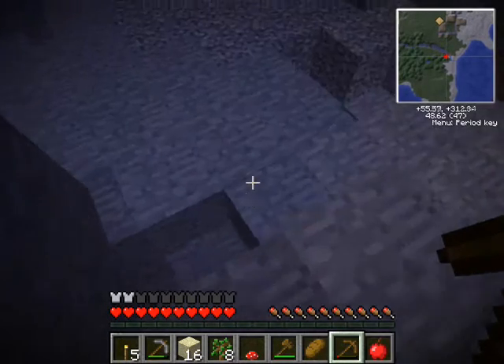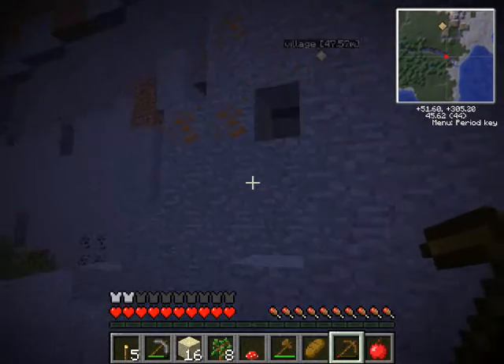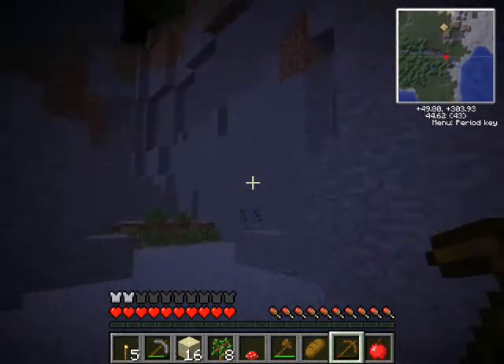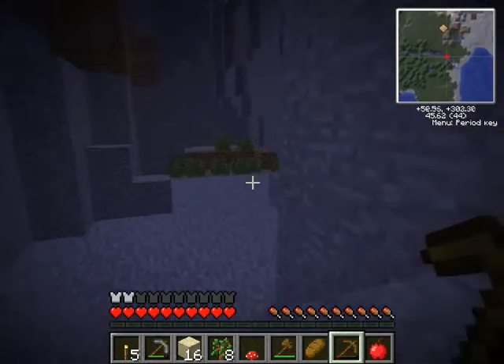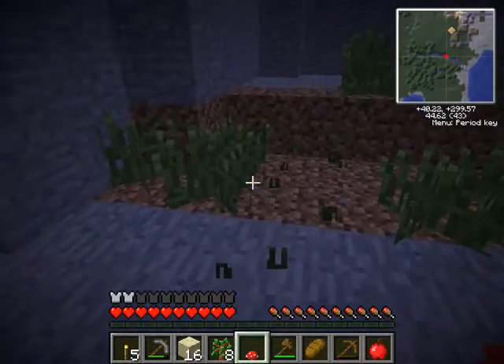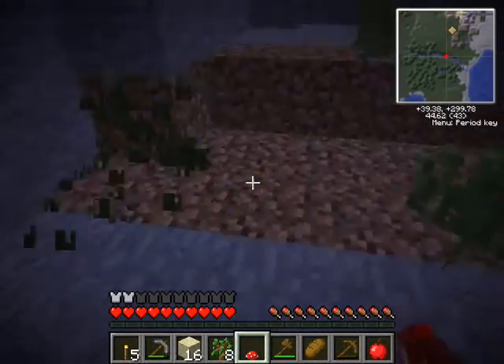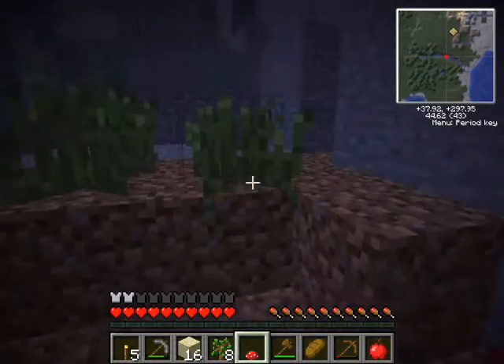Any ores on the side, anything that we've missed. First of all, how did grass get down there? That's a very strange thing to happen. Just a bunch of dirt and grass. I've got saplings in case I run out of wood. Flaxseeds.